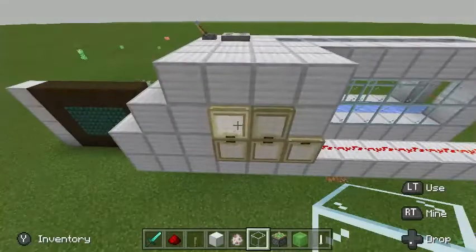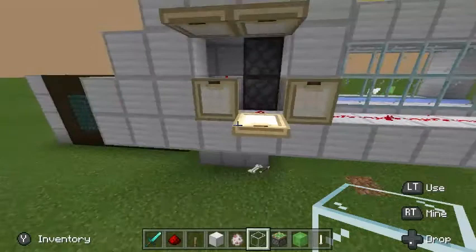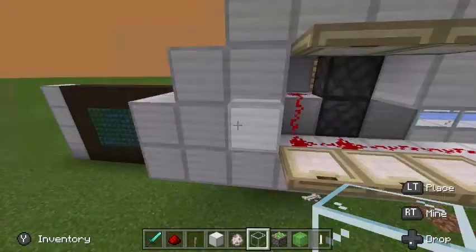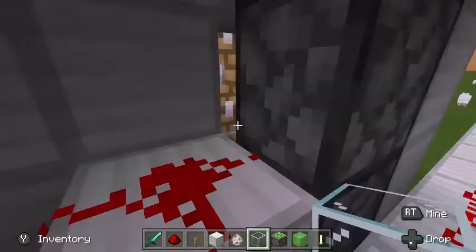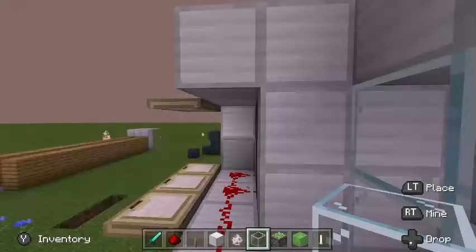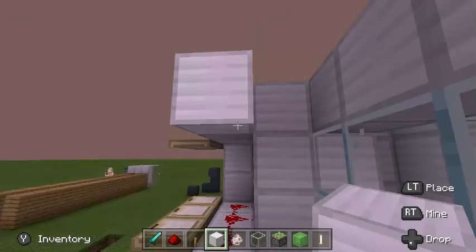Now we got these parts. This is the side where you can actually access the redstone. I have to break through there — there we go. This is the side where you can actually access all of the redstone. I don't think I've done this thing right. So I'm going to do some more work on it and I'll get back to you.